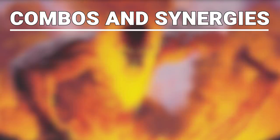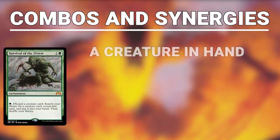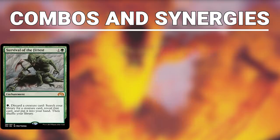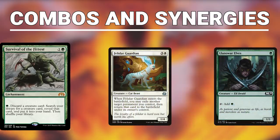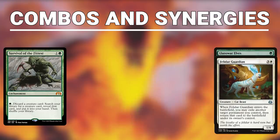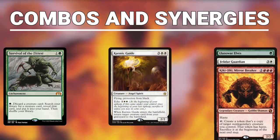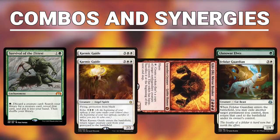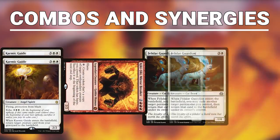Another secondary line available in this deck uses Survival of the Fittest. This combo requires Survival on the battlefield, a creature in hand, three green mana, two white mana, and three other generic mana. Activate Survival of the Fittest, discarding your first creature, and search up Felidar Guardian. Activate Survival, discarding Felidar Guardian, and fetch up Kiki-Jiki. Activate Survival, discarding Kiki-Jiki, and fetch up Karmic Guide. Cast Karmic Guide — it will enter and you will reanimate Kiki-Jiki. Activate Kiki-Jiki, make a copy of Karmic Guide, which will reanimate Felidar Guardian. It will enter and you will flicker Kiki-Jiki. Then you can repeat the same process as before.